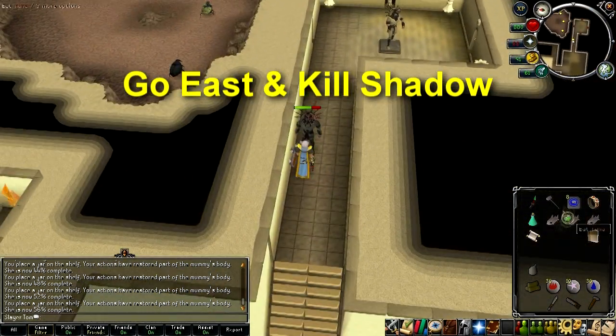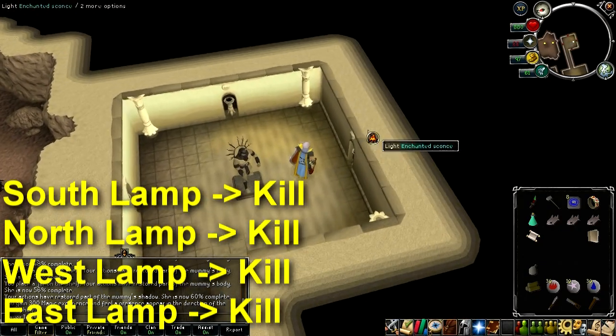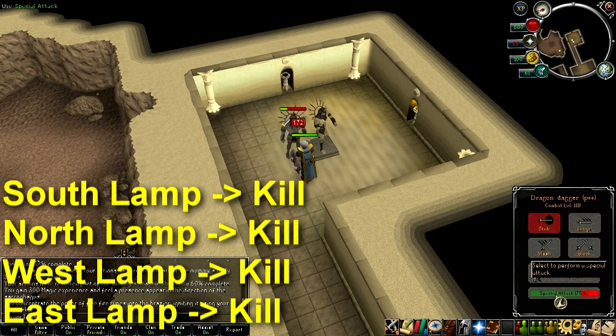Go east up the stairs and in the corridor kill the shadow. After killing the shadow, continue east and light the south lamp in the room and kill the shadow. Repeat this process for the north lamp, then the west lamp, and then the east lamp. Make sure you do it in that order.